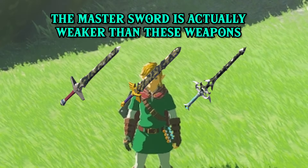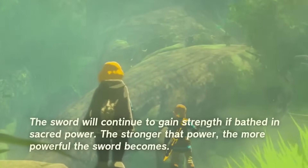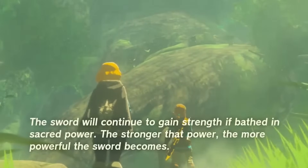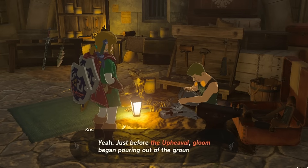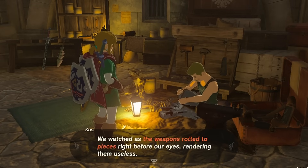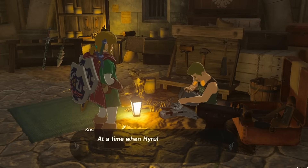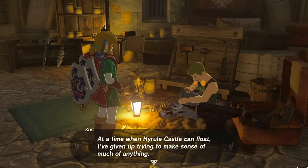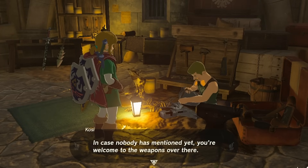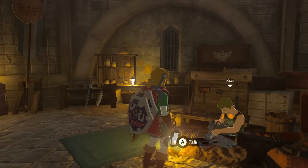This causes a wonderful case of ludonarrative dissonance. Because while the sword is supposed to be stronger — evidenced by the whole thing where it no longer shatters against the gloom — between this bug and the mishandling of the sword compared to other weapons, which are supposed to be weak, you never really have a good reason to use it. Not even against Ganondorf himself. The only reason you use the Master Sword is to conserve your actually good weapons, which in Tears of the Kingdom you never really have to do.